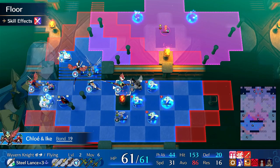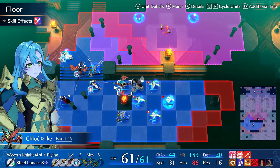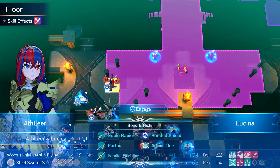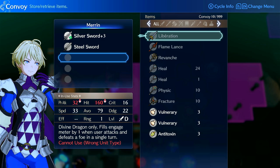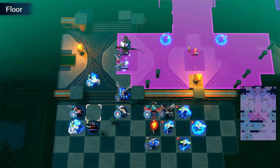So what we can do now - we can get engaged. Bonded Shield. I'm just going to move the team up, use some healing items, prepare to dive in. Actually, I could probably dive in right now.